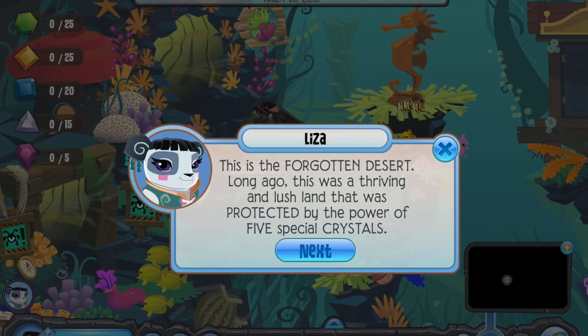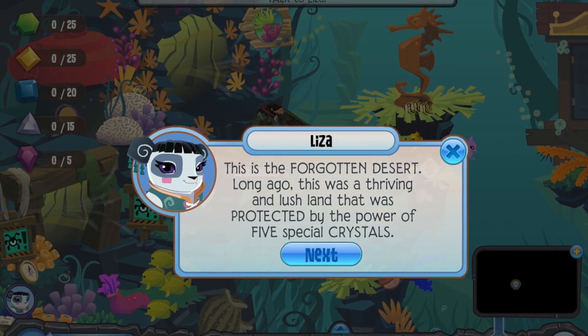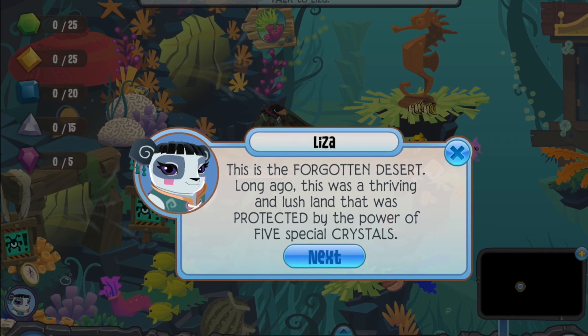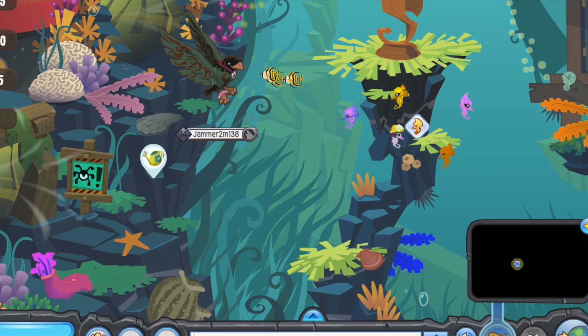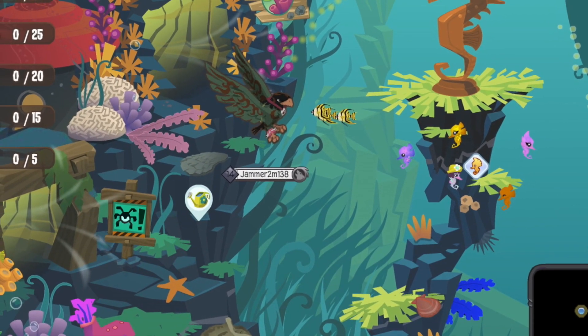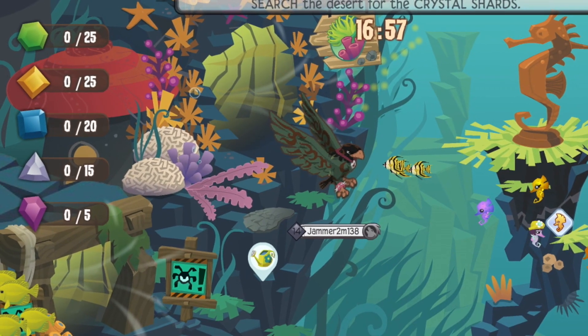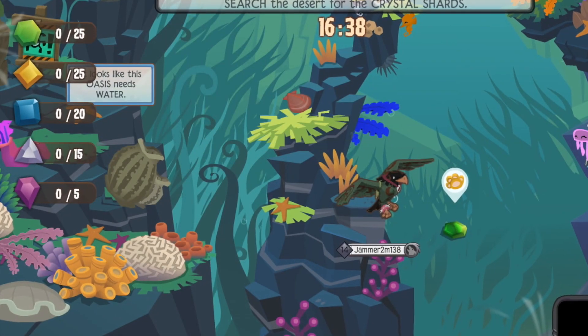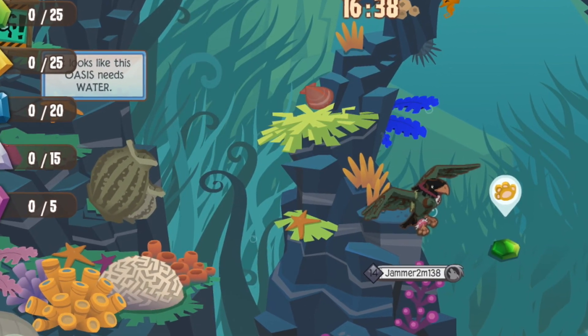We're kicking it off with Forgotten Bahari Bay, which is exactly what it sounds like — it's Bahari Bay but forgotten, because Liza just showed up in Bahari Bay and told this jammer it's the Forgotten Desert, then asked them to find a bunch of gems. My favorite part is not that Liza called an ocean a desert, but that actual gems showed up and it says 'it looks like this oasis needs water' when they're literally in a bay.